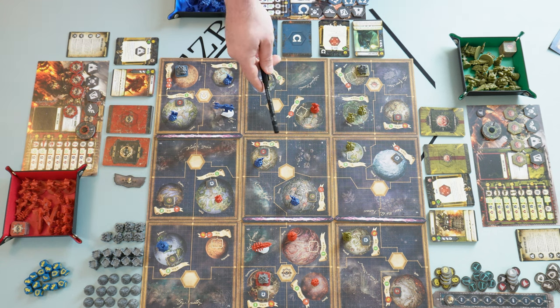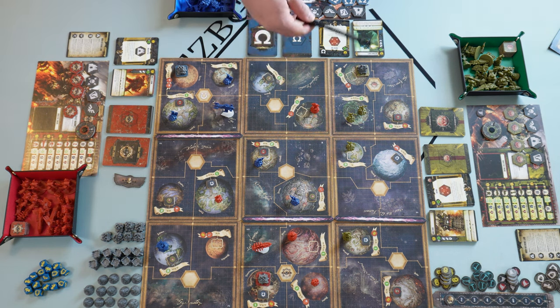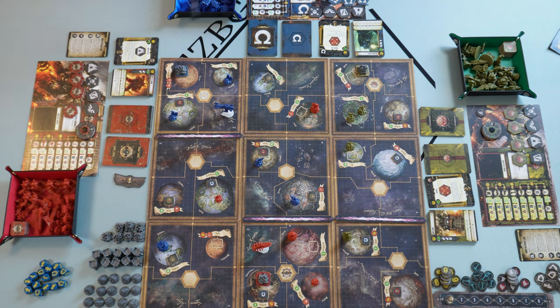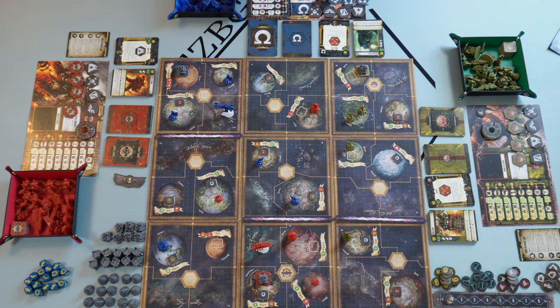After all players have placed 4 order tokens, we move to the operations phase, where again starting with the first player going clockwise, each player chooses one of their visible order tokens, flips it to the other side, and executes that specific order. After that comes the refresh phase with a certain procedure, then we advance to the next round with the same 3 phases.